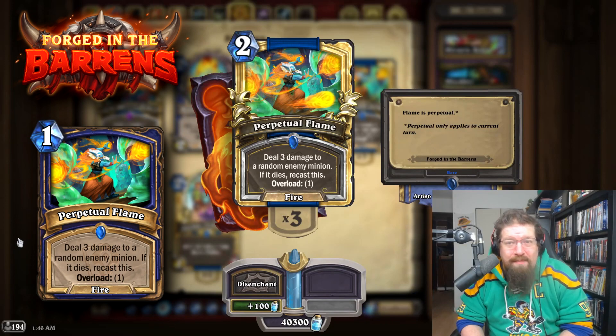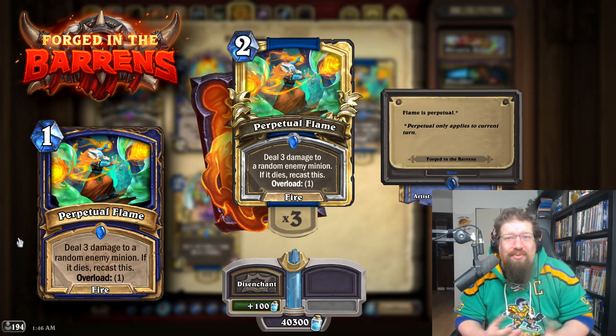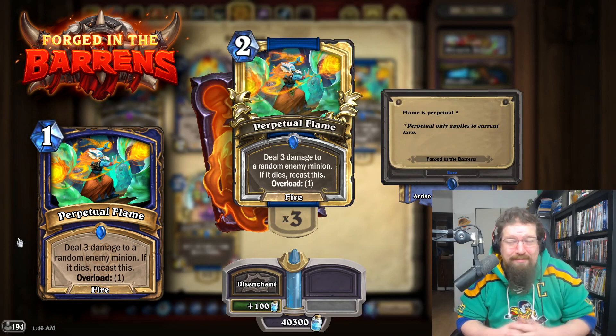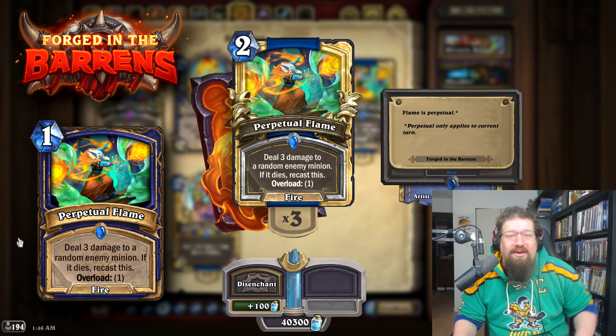Perpetual Flame used to be 1 mana, and it still sees play at 2 to this day. You could revert it — I probably wouldn't — but either way I don't think it'll make a huge impact. But someone already has Toxfin, Flerglgal... I don't know if you really want to be giving them even more insane board clears in Wild. So it's probably safer to keep it at 2, but again, it could go either way.